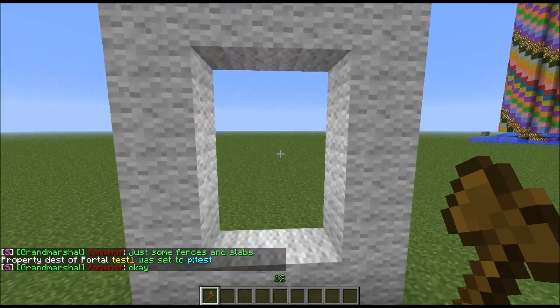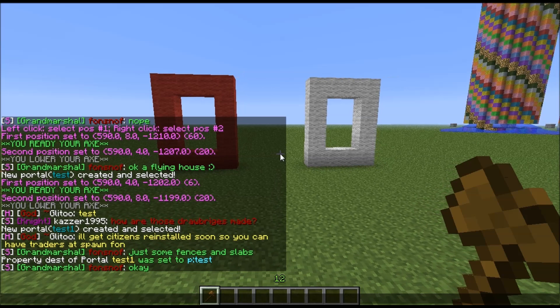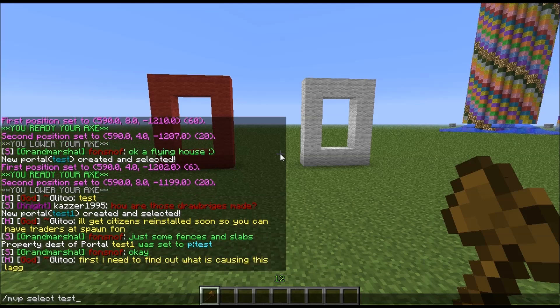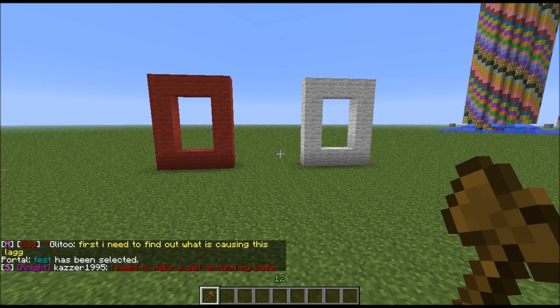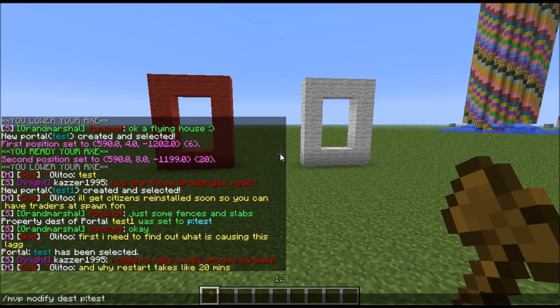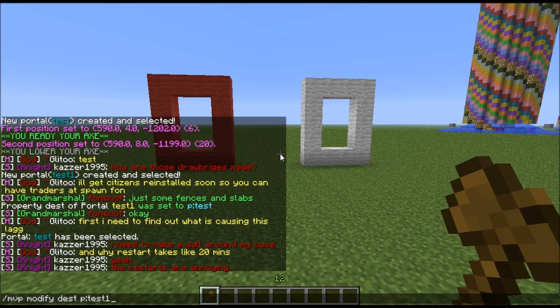Now this one will teleport you to the red one. Now you have to target the red one, which is known as 'test'. You do that by: MVP, select, test. Now I have selected 'test', which is the red one. Then you do the same command as before: slash MVP, modify, test, P — and then remember, it's not to 'test' but to 'test1', the white one.